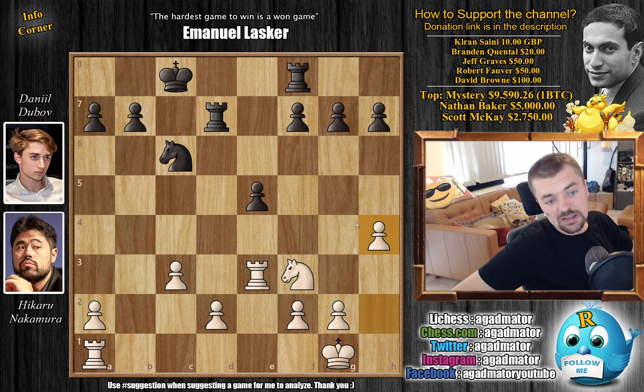Instead of H4, you could perhaps have gone for Knight captures on E5. But then again, you give up the D2 pawn and will be left with the isolated C and A pawns. So Nakamura decides he prefers to keep his D2 pawn. F6 by Dubov, strengthening the E5 pawn. And now H5.